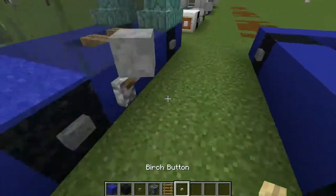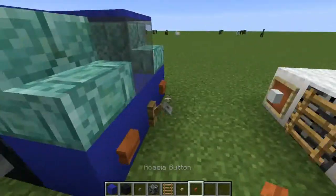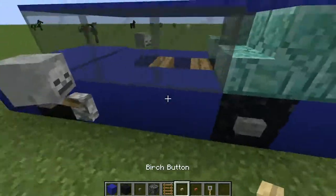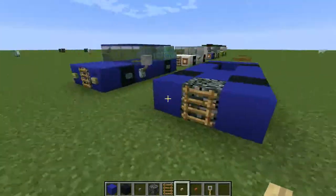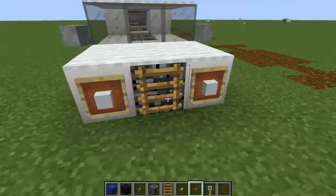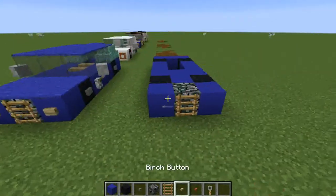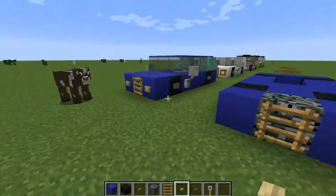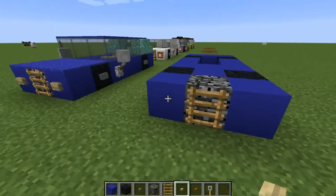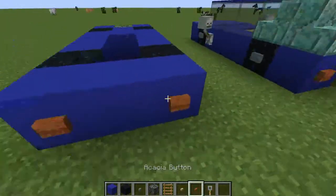For the lights you can either use buttons — birch for the front lights and acacia for the back — or you can use an item frame with a block inside it. I actually prefer the button design because they're smaller and they just fit in with the car a bit nicer. Just put those on at the ends of the blocks there.